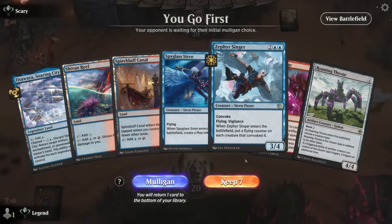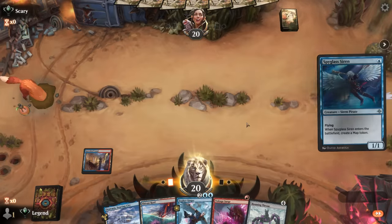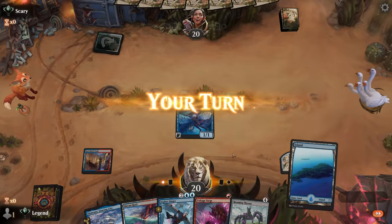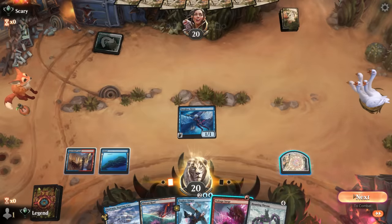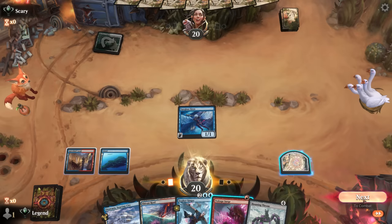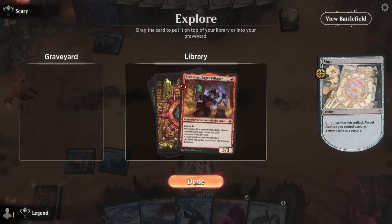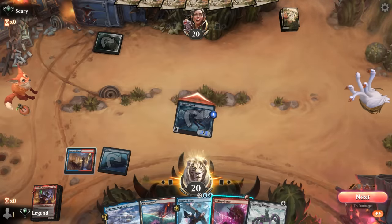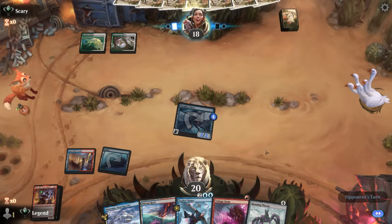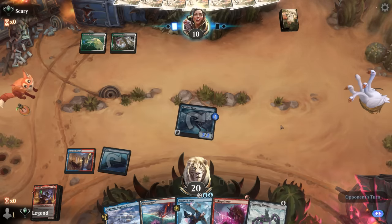Okay, on the play with a keepable hand. Siren enables a four-damage Voltage Surge and is a cheap creature to help convoke Zephyr Singer. I would have loved a two-mana play. Do we explore with the map token? I think I do - looking for a relevant three-mana play, and Breaches is probably the best one we could find. Still have a two-damage Voltage Surge available. Facing Green-White - typically don't see Priory in the enchantment builds, so it might be something else.